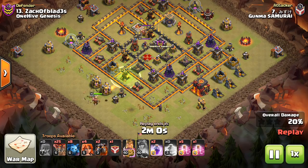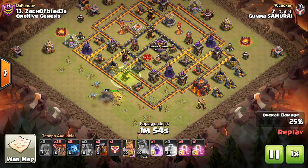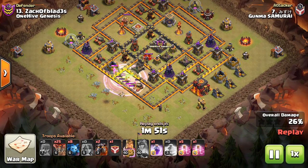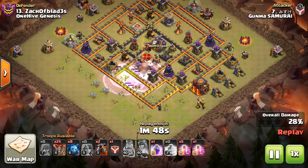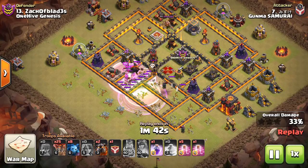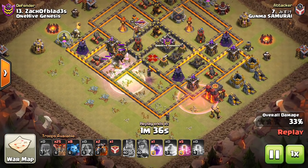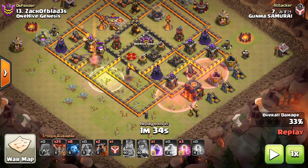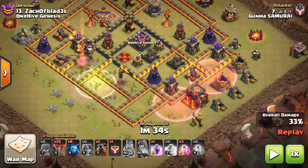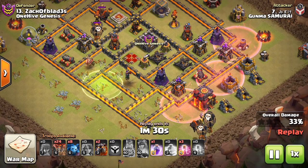Nothing too complicated about this attack. Drops the Jump to connect everything he wants — there's the Valks and here's the Rage. Going to bite off a good piece of the base, but we'll stick around and wait for the Laloon, that's the main focus. So the CC comes out, he has an Archer he puts up top to draw the Hound away. The King could have gone even farther but there was nowhere for him to go, so he'll die right there. Here come the Loons. Drops the Hastes ahead of time, which is a good thing to do — get those Hastes down before because they do last long enough.